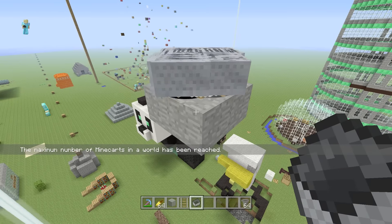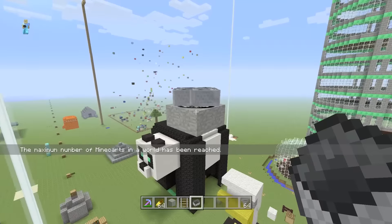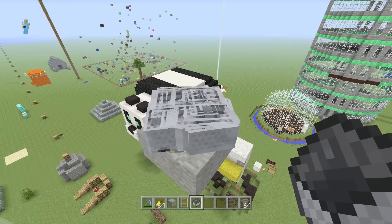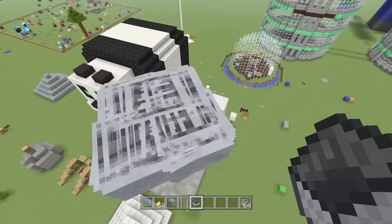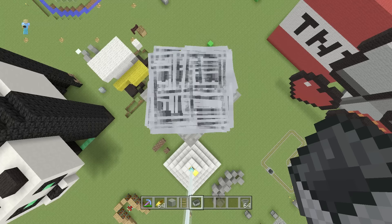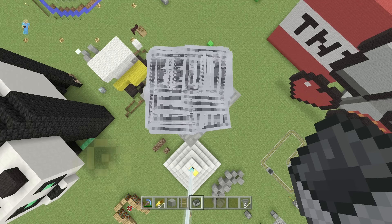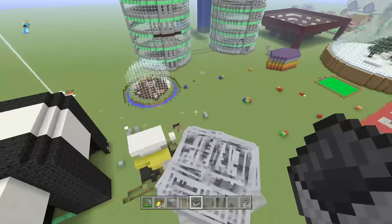Just like that, the max number of minecarts has been reached. A couple of minutes of patience and getting that timing just right, and we now have the max number of minecarts all existing in a two by two space. The cool thing is, even this by itself is a really cool source of art — it's like 200 minecarts all bumping into each other at the same time. It actually creates a slight source of lag or frame rate drops when you go near it.